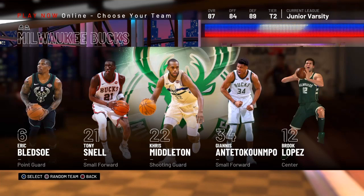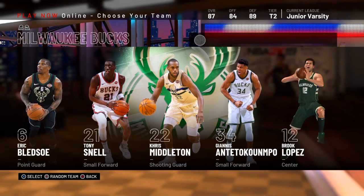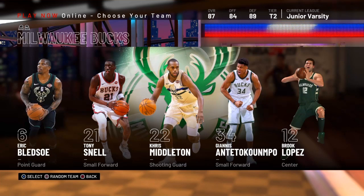Close your application and get back on 2K and go to the park, and you should have VC. All you're doing is pressing X and letting it load up. This is an easy way to get VC. You can keep doing it over and over to keep getting VC if you don't feel like buying VC.